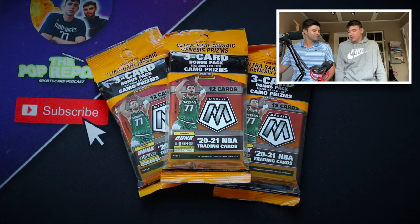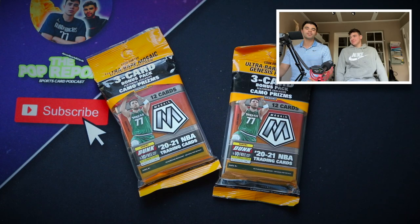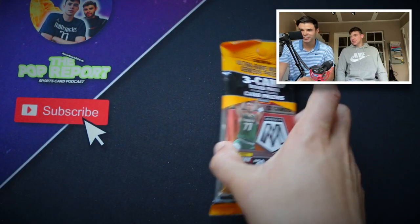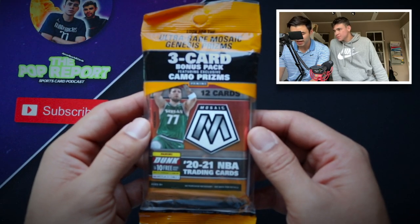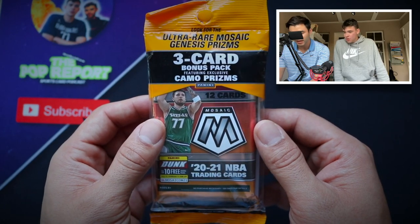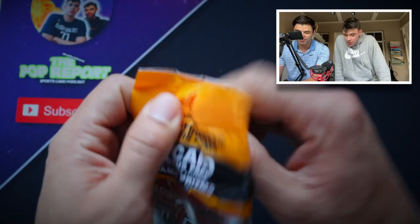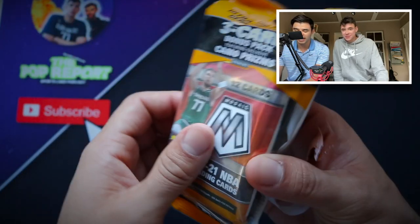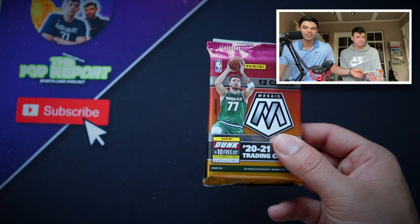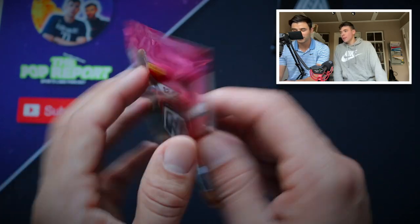I'll go first since I'm sitting in the opening chair. I'm on the left, so let me get the left pack and you get the right pack. Inside of this pack we have 12 cards and then a three-card bonus pack featuring exclusive camo prisms, pink camo ones. You can also look for the ultra rare Genesis cards — that's really what we're hunting, whether it's a Genesis rookie or even a superstar.